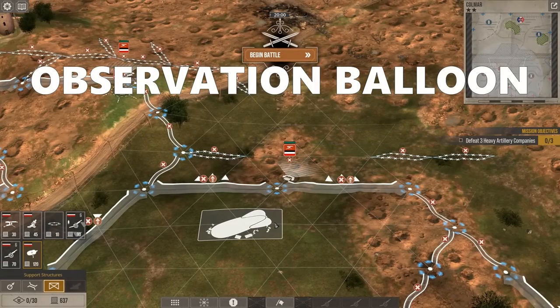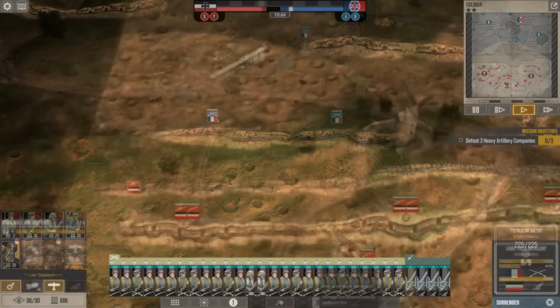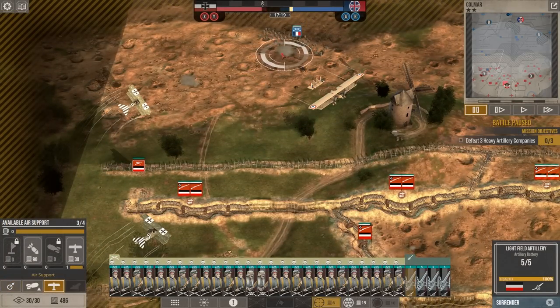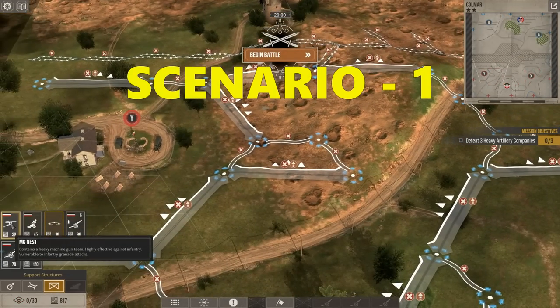The third thing is to place an observation balloon in the central position to help me keep an eye on all of no man's land, see where the enemy is attacking from, and of course slow him down and suppress with my own artillery fire. Where the two defense scenarios now start to differ is the mentioned use of gun emplacements.